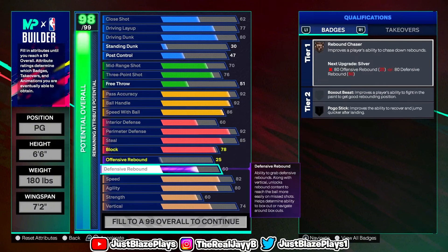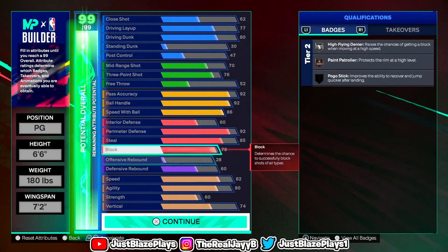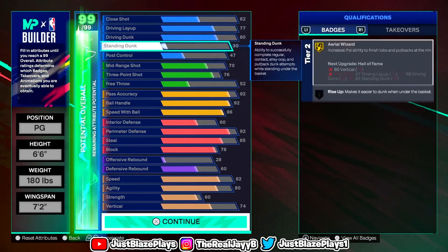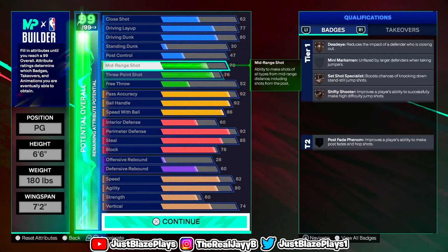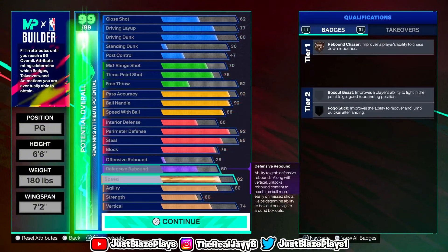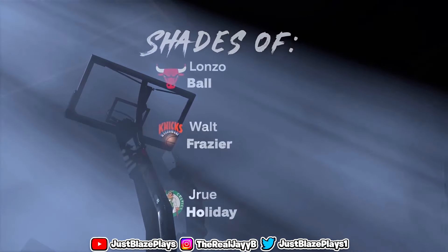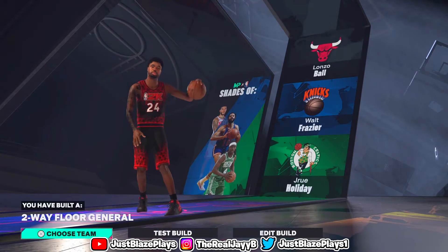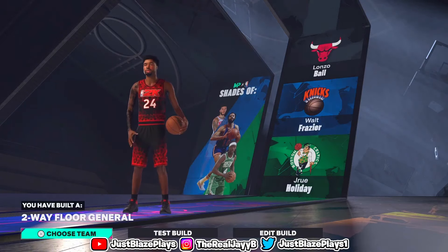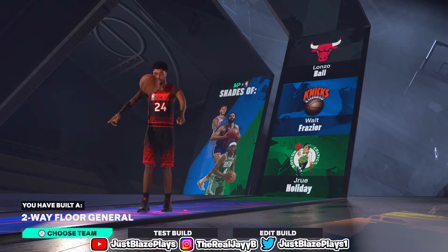For what I did, I put my defensive rebound to a 60 for bronze Rebound Chaser — and that 74 vertical is going to help you grab boards. I put the rest into free throw and offensive rebound. The build is completely done. This is my official pure playmaker build. If I find a better one later, I'll let you guys know — but right now this build is a demon. You will have to get a two-way name; you can't get just the Floor General name with low defense stats. Hopefully you guys like this build — let me know in the comments. I'm about to make this for my rebirth as well. Just Plays, and I'm out. Deuces.